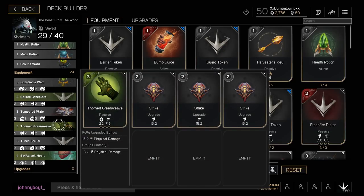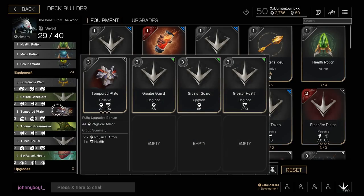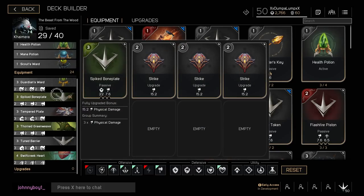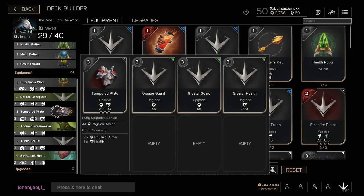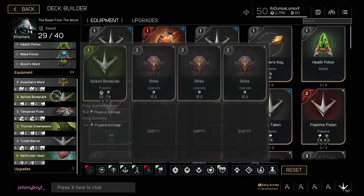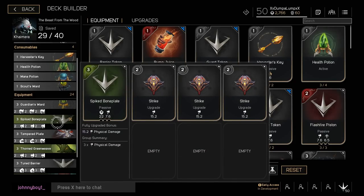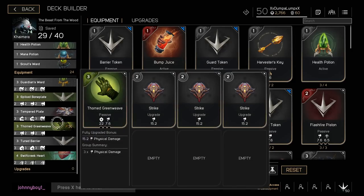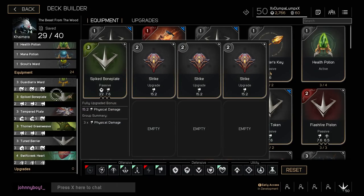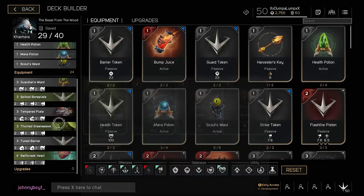If you only had an all-physical team, drop the Thorn Green Weave and put another Spiked Bone Plate and another Tempered Plate in to really resist physical damage. If it was all energy, vice versa — drop the Spiked Bone Plate, get another Thorn Green Weave, drop the Tempered Plate, get another Toomb Barrier. This is more of a universal build for how the majority of people play — most comps do have high damage physical carries and energy carries, so this covers about 90-99% of games.